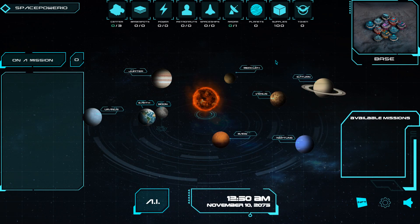Hello, my name is Skylar. I am the AI of Space Power. Now I am going to show you some gameplay from our NFT game.